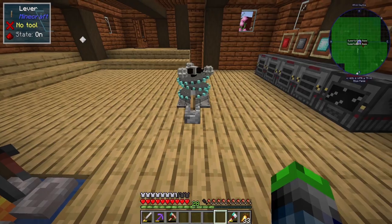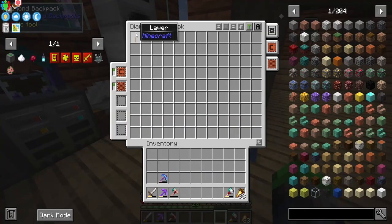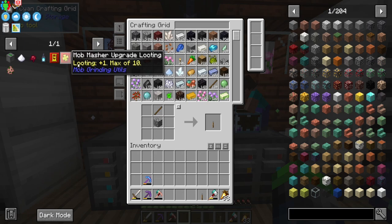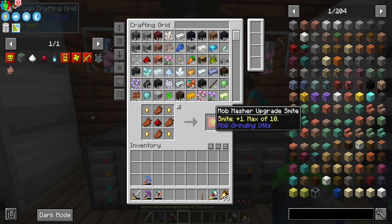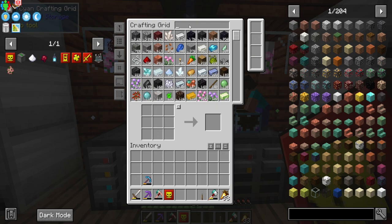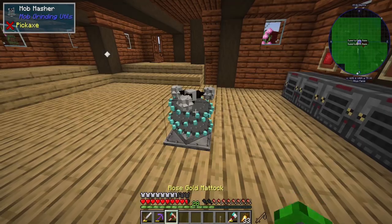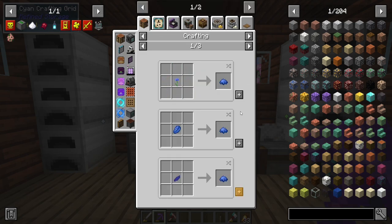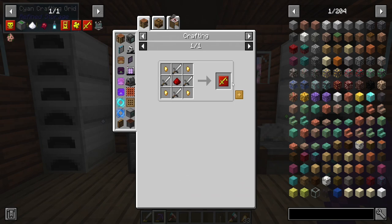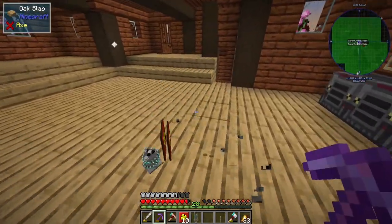The mob masher only does about one heart of damage, so we need to add upgrades. Since this is going to be the zombie one, priority would be smite. We only have one smite upgrade so let's make a few more. We're now out of rotten flesh — which is exactly why we're building this. We also want looting — we have 13 looting upgrades, so we can have looting 10. This should do us really well.